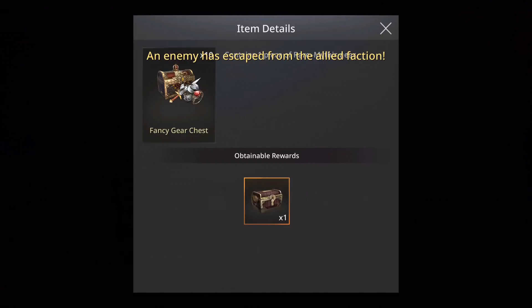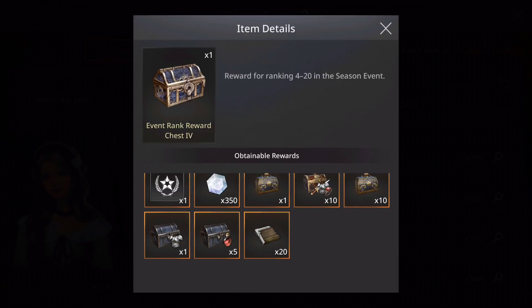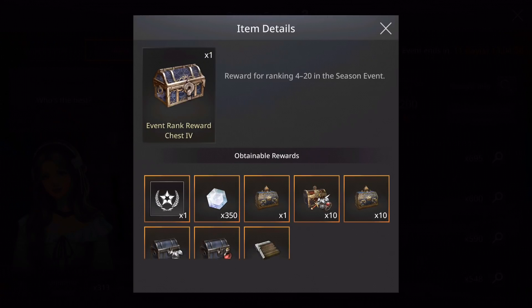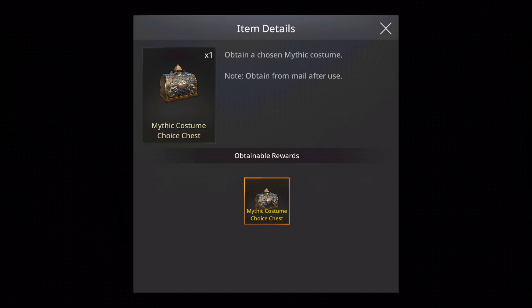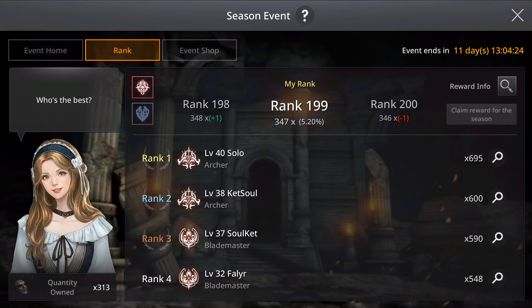In top 20 you also get 10 Fancy Gear — which gives a chance for unique gear — 10 Rare Costumes, Unique Armor, and some essences to level up your gear. And top 3 gets 400 white diamonds, a Mythic Costume choice, 10 Fancy Gear, 10 Rare Costumes, and Mythic Armor. So it's very important to participate in this event. The more trophies you get — from participating once in Conflict and doing the 5 event dungeons on medium or hard — the better your ranking.